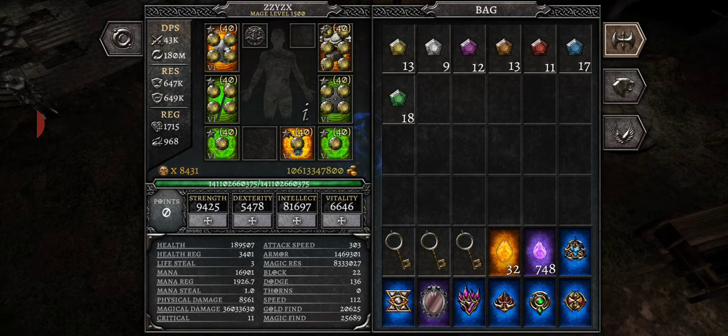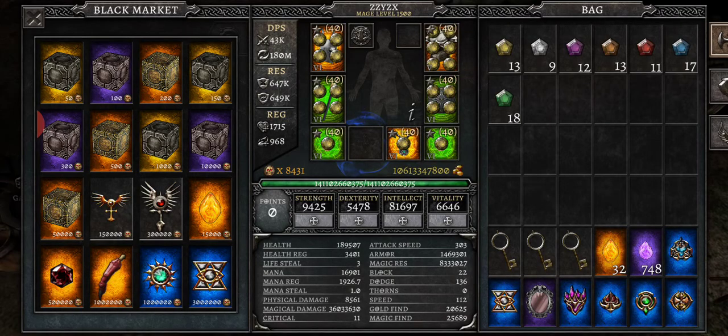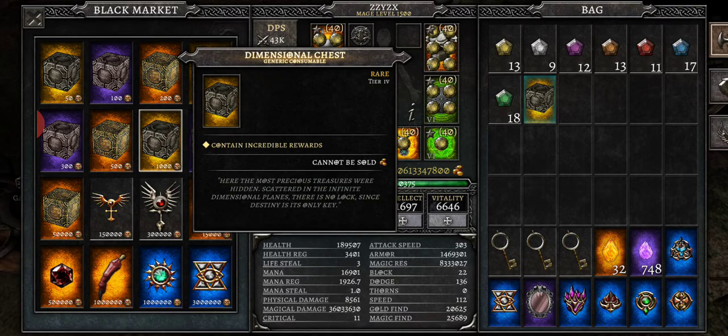Once you reach the point where it all plateaus and it doesn't matter where you put points because you won't be wearing any new gear, reset them and redistribute as you see fit. That will usually happen around level 150 to 200 or so. You can get resets from Rechial over at the black market for one million, or from boxes.